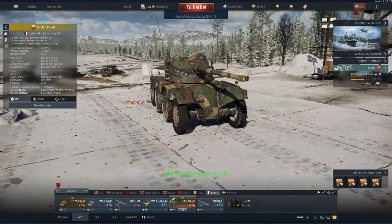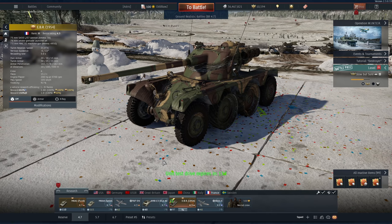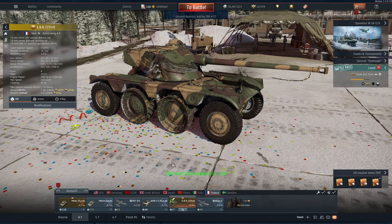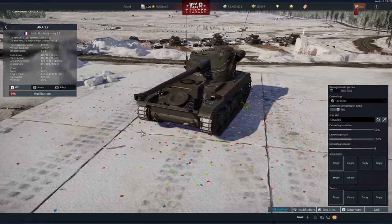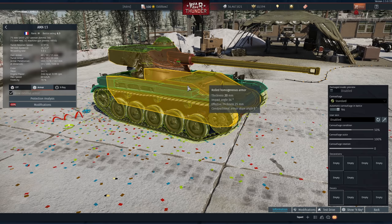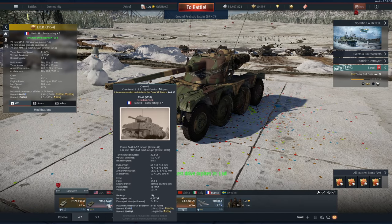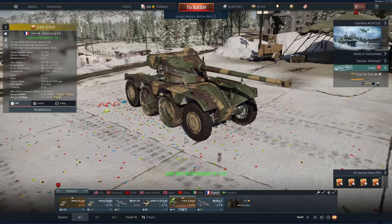Even if this thing gets shuffled up to 4.7, or even 5.0, or 5.3, it's still going to be very good. As it sits at 4.3, it's definitely one of the better vehicles around this battle rating. Now sure, it can't really take a hit, but when you compare it to other things — like this vehicle is 6.3 and has the exact same turret and doesn't have very good armor either. So if you're a tanker looking at picking up a light tank for your French lineup, especially for 4.7, I would definitely go out of my way to bag this thing before it ends up on the marketplace at a very inflated price.